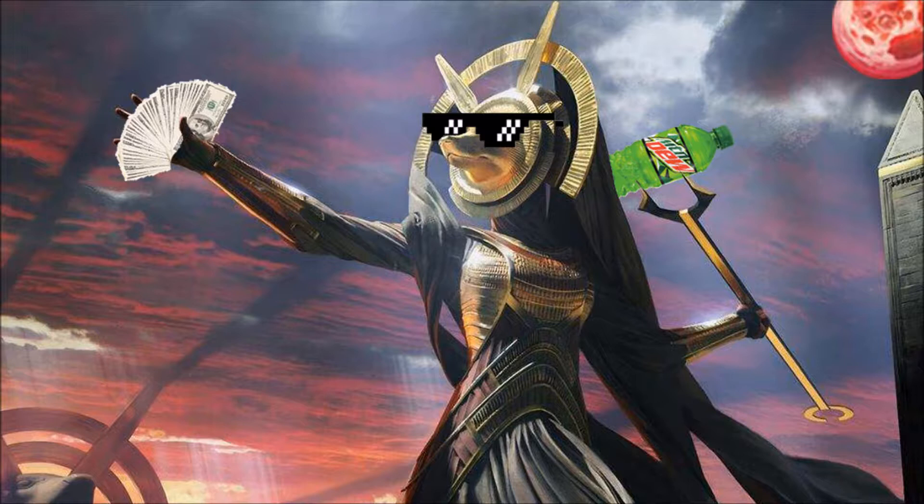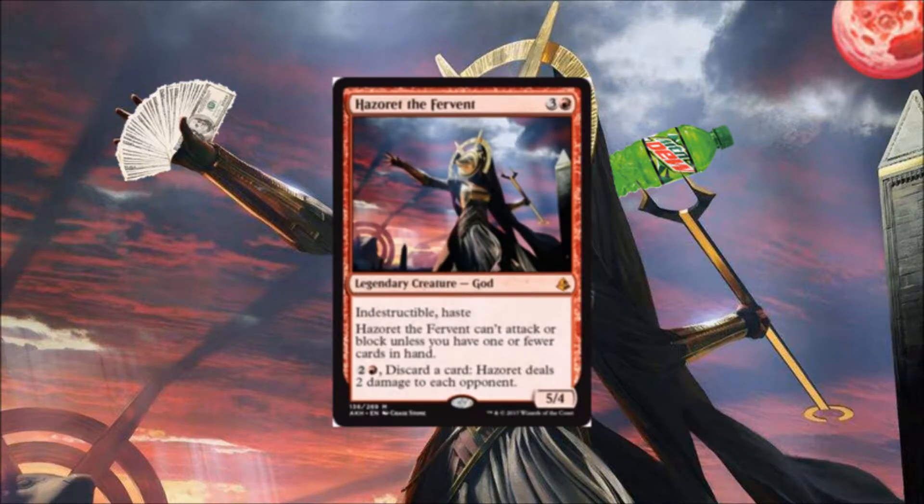She is big and efficient — 5/4 for 4 with Indestructible and Haste. She can't attack or block unless you have one or fewer cards in hand, and you can pay 3, discard a card, and have her deal 2 damage to each opponent. My original thought was to work on that second ability, but once I started playing with her, I realized she is crushingly efficient, and if utilized correctly, will just run your opponent right over. So I decided to make this into a commander damage, kind of Voltron-y deck.